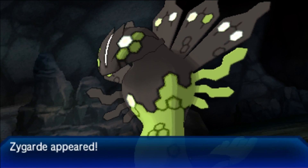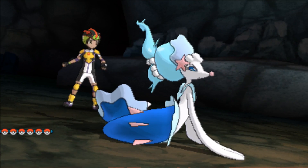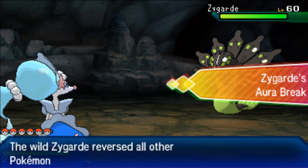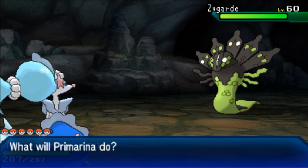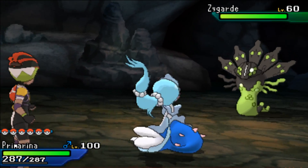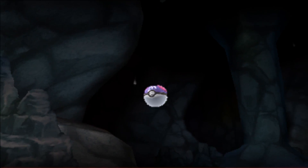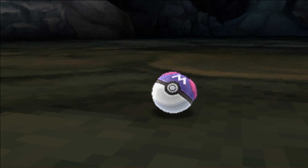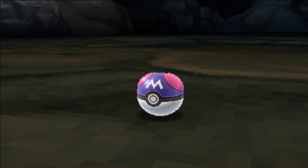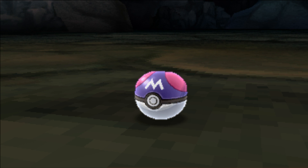Zygarde — there you go! That's how you encounter Zygarde in Pokémon Ultra Sun and Moon. It's a little bit different than the other games, but he has his own cave — the Resolution Cave — which is pretty cool. Make sure you don't have overpowered Pokémon or else you won't be able to capture him. And I'm assuming that after you capture him, you're able to go back to Dexio and say 'hey, I caught Zygarde — can I switch his forms?'